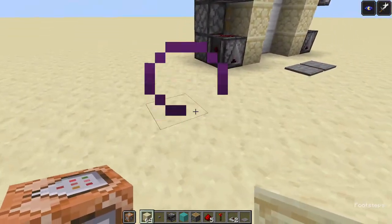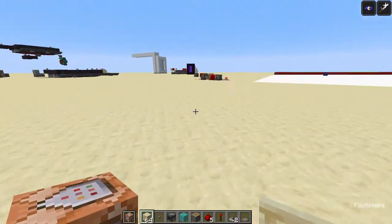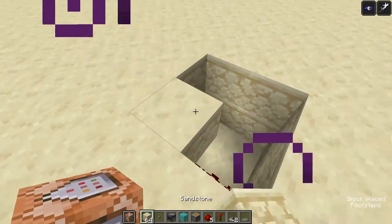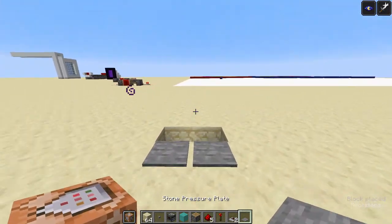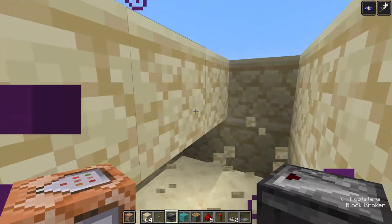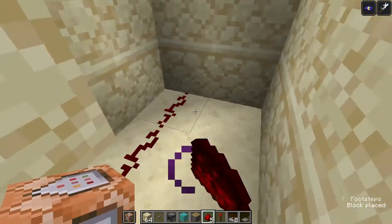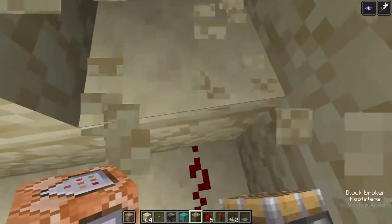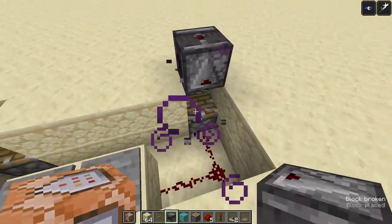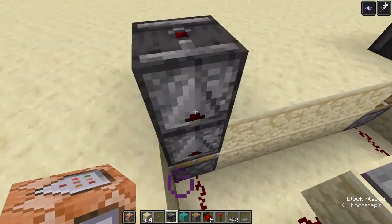First, you need to figure out where you're going to be powering the door from. I'm going to build it right over here and power it like this, so my pressure plates will go on top. The redstone will come around like this — I'm sure there's a better way to do this but this is just how I figured it out. You have it running into non-sticky pistons, and then there are observers facing down so they get powered when the piston goes on and when it goes off.